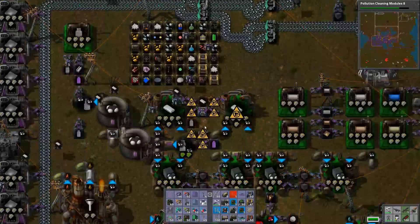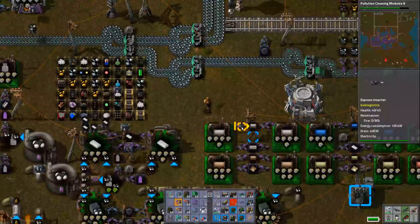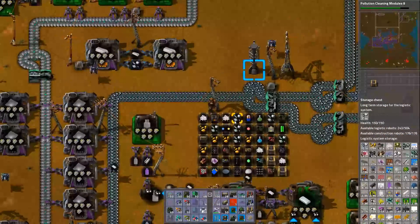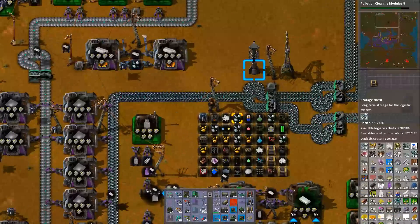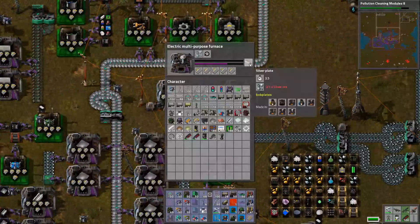Don't need that anymore. Oh, we do need that — wow. I stand corrected. Look at all these chests holding stuff. Why is there science over there? Silver — that's the silver. That's our silver.